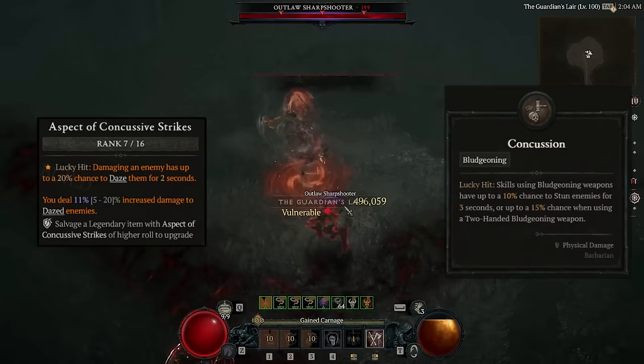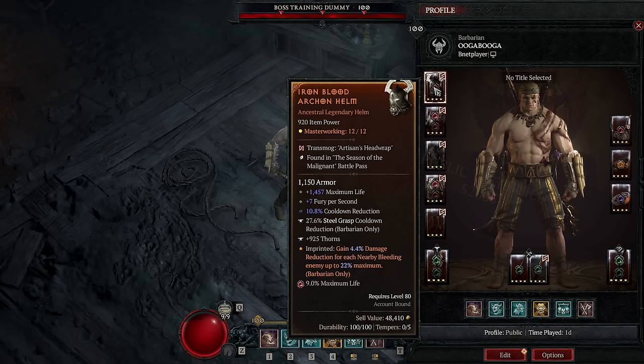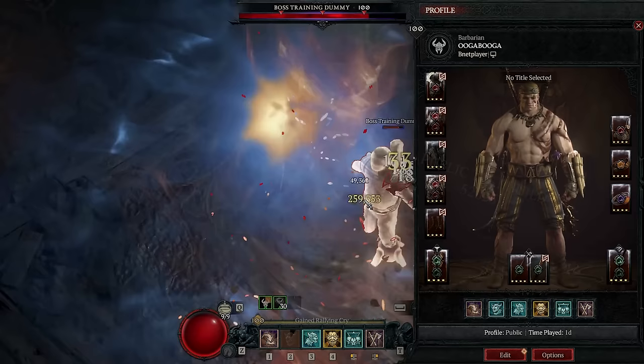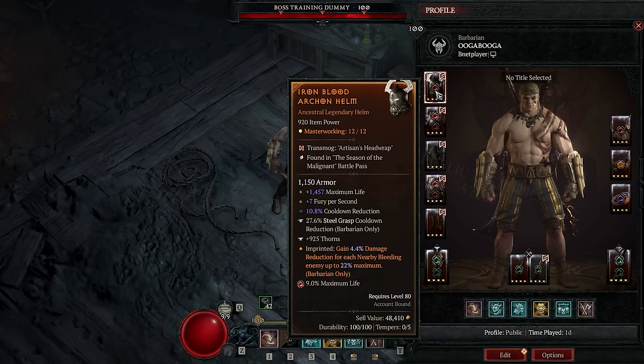That's the basics. Let's check out the gear pieces I'm using currently. For Helmet, I'm using this piece of shit — absolutely disgusting, but it gets the job done. Earlier I said that fury per second wouldn't grant us more Dust Devils. So what is it doing here? By grabbing it on one piece, we are granted unlimited fury for our double swing with ease, allowing us to never run out of fury. The cooldown reduction to Steel Grasp is awful and should be cooldown reduction to Challenging Shout. And for Aspect, we're using Iron Blood, allowing us to stack up to 25% damage reduction.